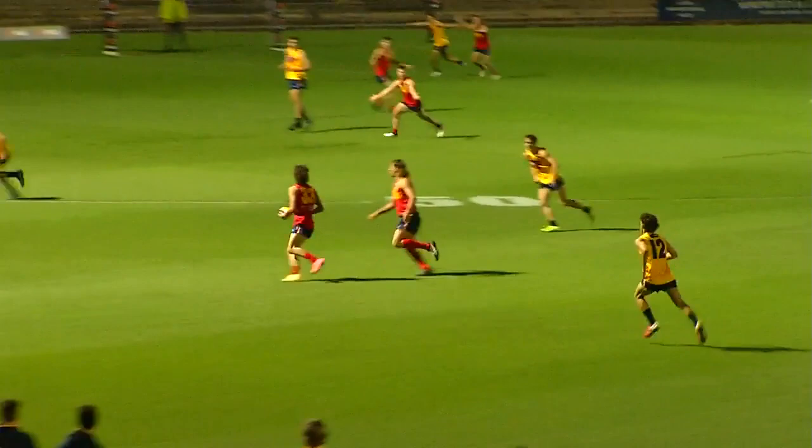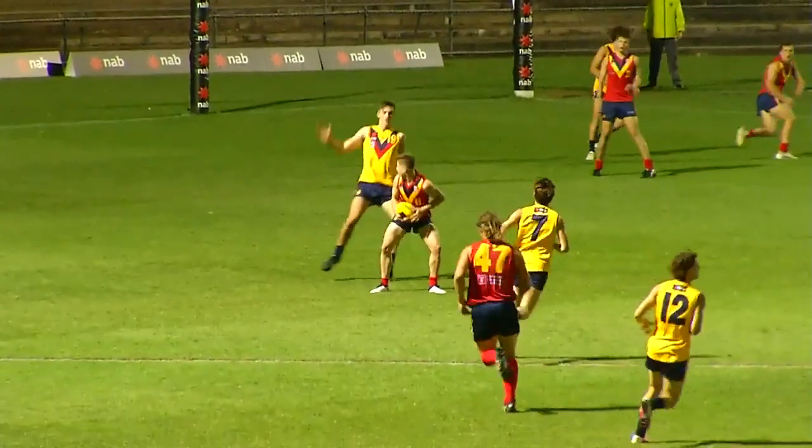Ryan uses his body to knock Robbins out of the marking contest and feeds the ball up by hand towards Poulter.